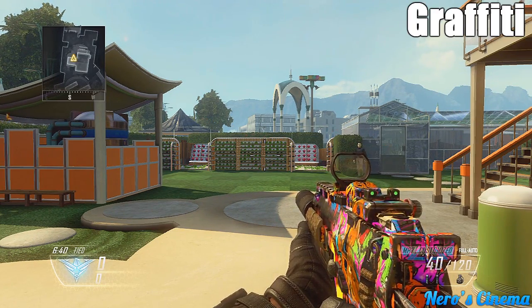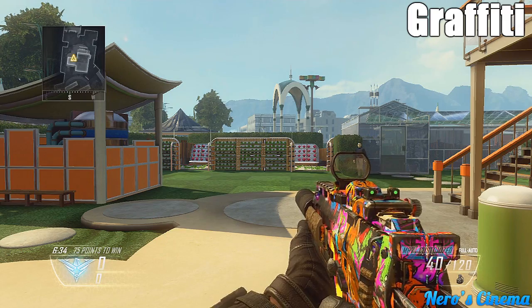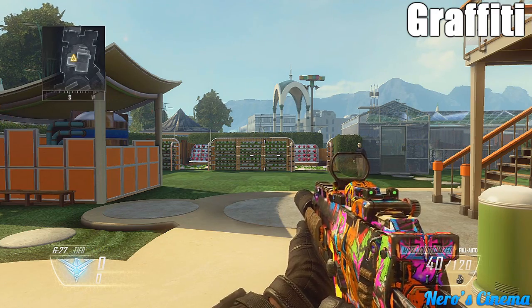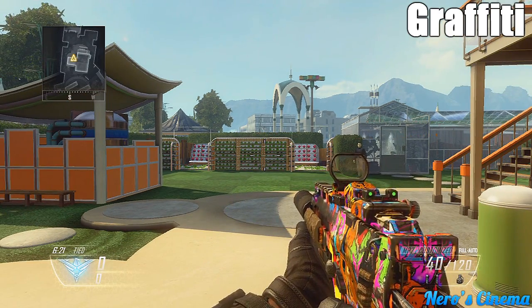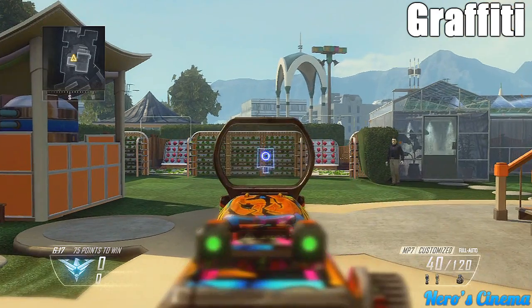Next camouflage is Graffiti — this is my favorite one. Just look at all the colors, it's gorgeous. I love the Graffiti camo. The red dot reticle it comes with is pretty ugly, but you're not forced to use just one reticle — you can use any combination of them. Graffiti is definitely my favorite camouflage in the personalization DLC.